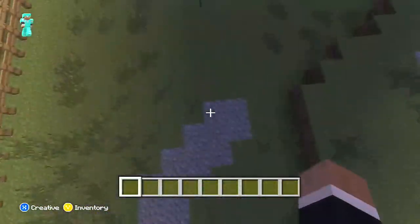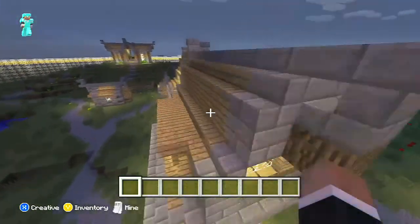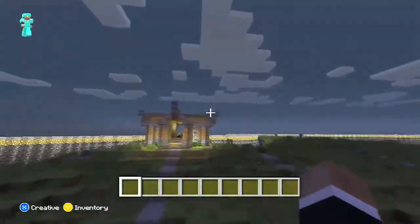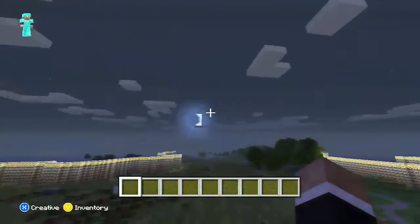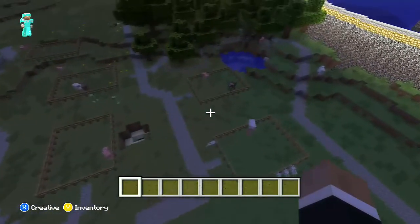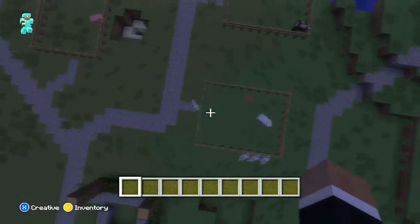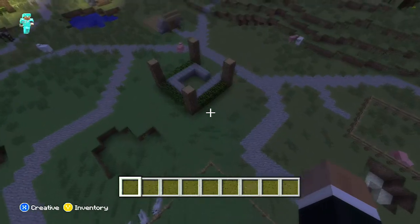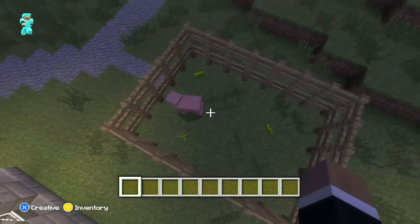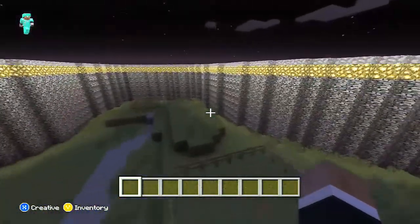I'm going to be making a tavern right here. We have these bigger houses and then the smaller houses. All these medium-sized spaces are going to be those houses, and then the smaller spaces — they're double high — those are going to be the tiny houses.